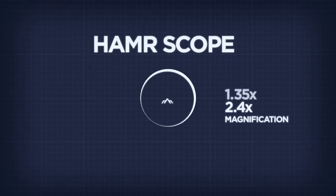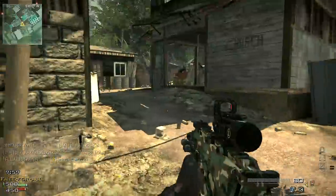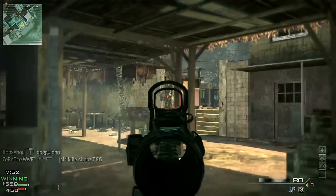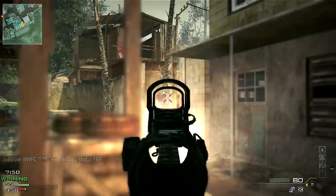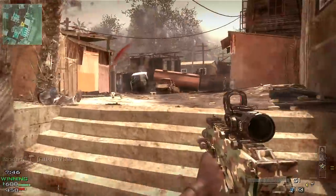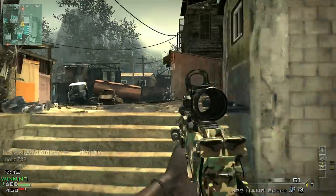For the SMGs there's the Hammer scope, which is very similar to the hybrid, with the close range sight superposed on the magnified scope. The scope grants ACOG level magnification at 2.4 times, and the red dot on top gives you closer ranged precision with 1.35 times magnification — slightly higher than the SMG's default, and as per the standalone red dot.